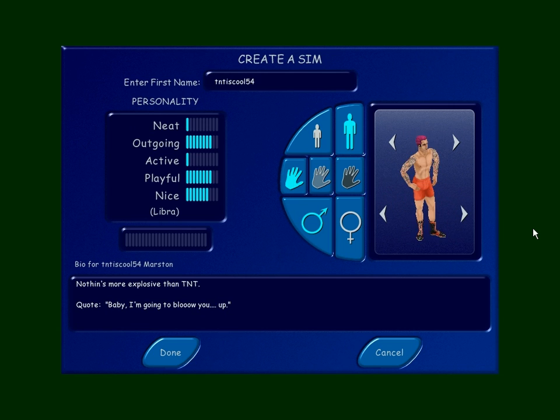Next up we got TNT54 is cool. He's outgoing, playful, and nice. His description: nothing's more explosive than TNT. I assume that's what happened to his shirt — it blew off. He's like, 'Ladies, look at this. Boom!' And then his shirt shot off. 'Baby, I'm going to blow you up.' He's got boxing — apparently he's a boxer too. Maybe it's a good thing he's a neighbor and not in the house, so he doesn't beat us up.